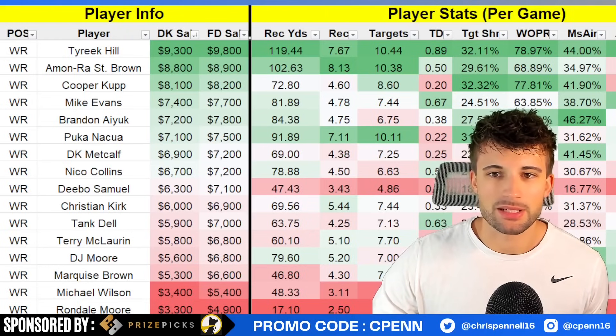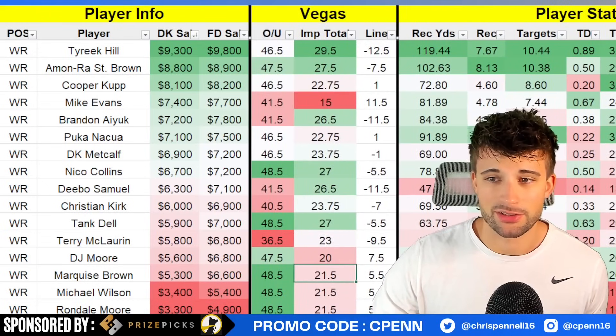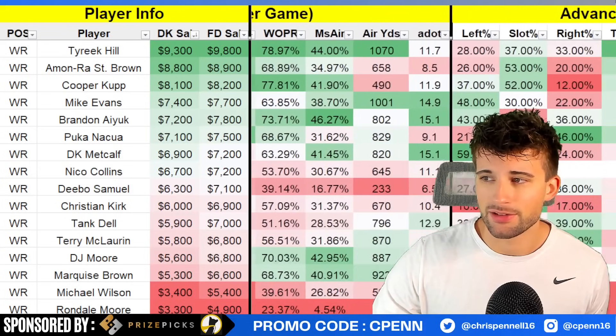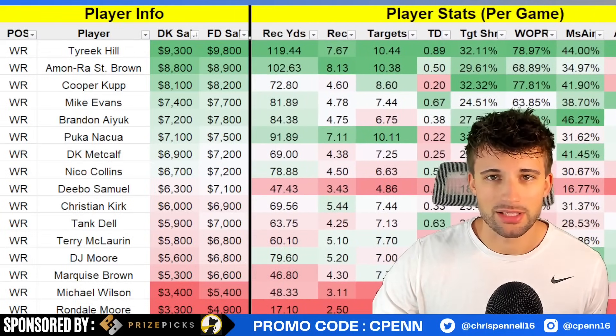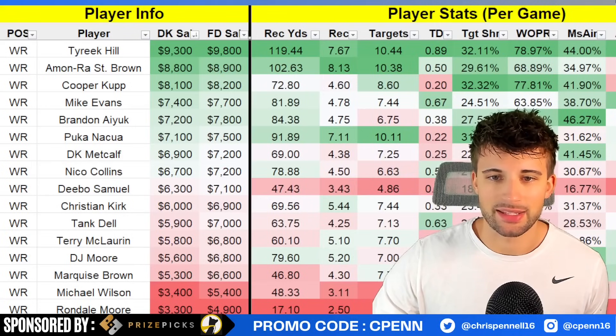Mike Evans — with Tampa being such big dogs on the road at 11.5, he has a very low implied team total with Baker Mayfield, but the 49ers are currently 25th versus wide receivers and it should be a very positive game script for Evans, giving him plenty of opportunity. Then Puka Nakua — you can lump him in with Cooper Kupp to do a Rams game stack, and DK Metcalf would be your runback option there.